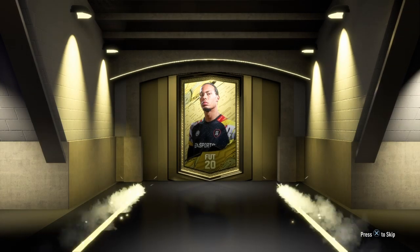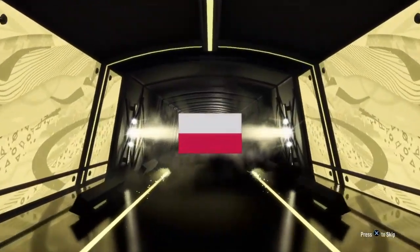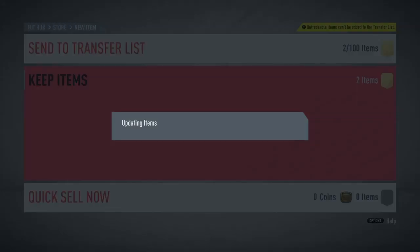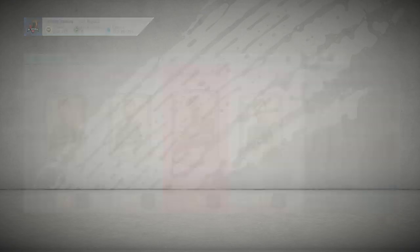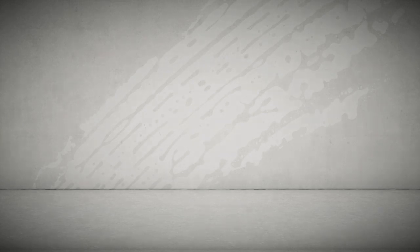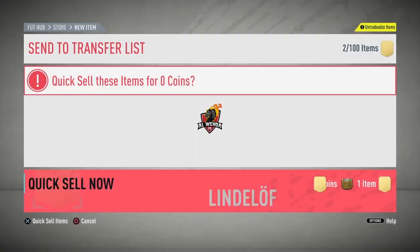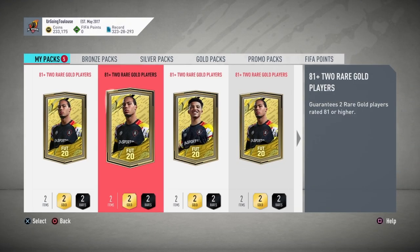Pack number four — it's a board, but just a board again. We pull an 83 Milik and 82 Belotti. Pack five isn't even a board. Everyone hypes these packs up a ton, but when I opened them last time and right now, they just haven't been good for me. I think you have to do a lot of them — ten is a decent amount but I'm not sure.